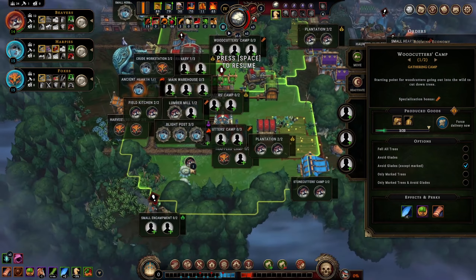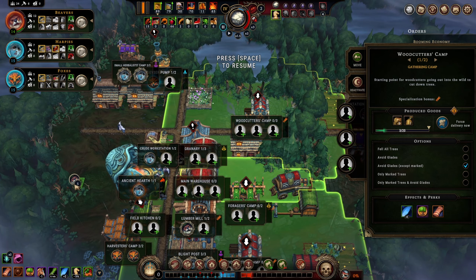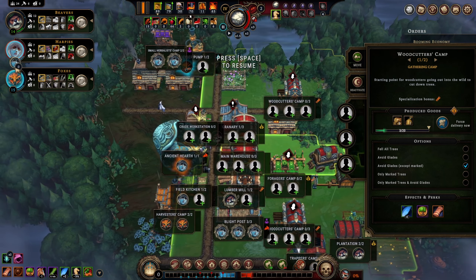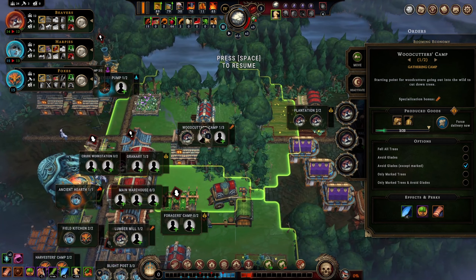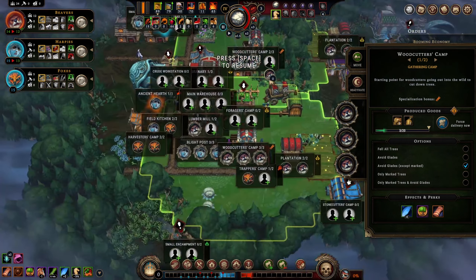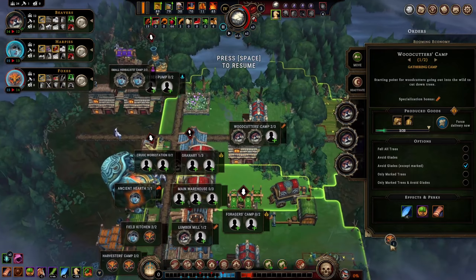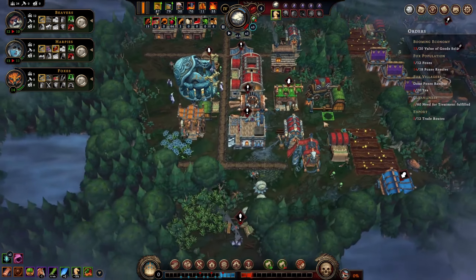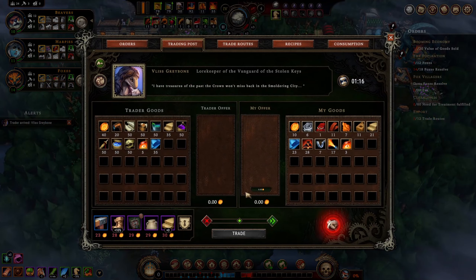Let's take our woodcutters out of the stone cutters camp. The field kitchen — we'll find somebody for it. Crude workstation worker can go to the field kitchen instead. New orders: deliver a bunch of packs within six minutes — not happening. Keep foxes above 24 resolve. The bricks — oh, for the forsaken altar. We'll probably be fine without a forsaken altar honestly. Woodcutter's camp — we need people in there for sure. We're fine on water so we'll use that fox in the plantation. When we get our next group of newcomers in four minutes we can put a beaver in woodcutting.